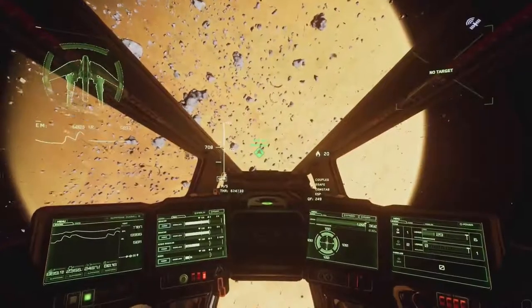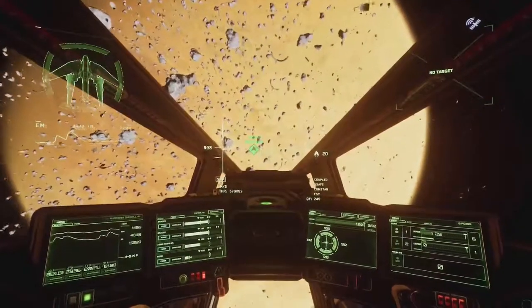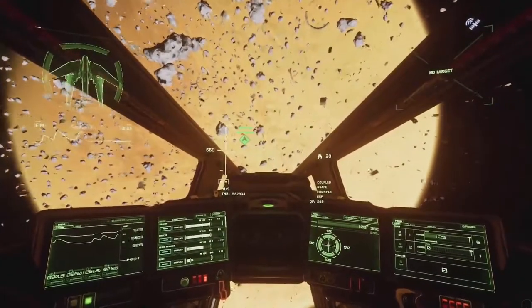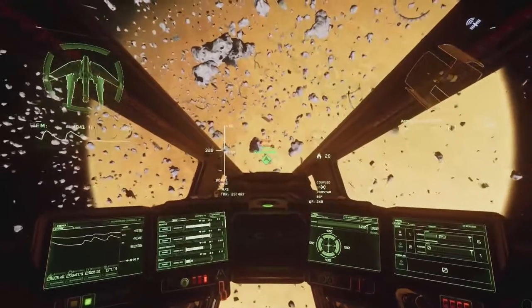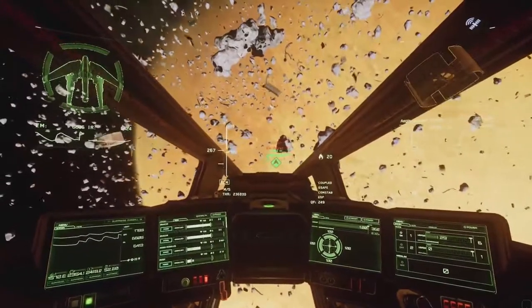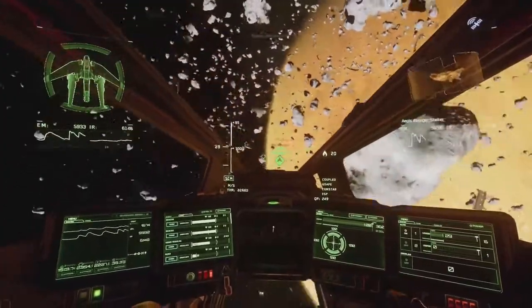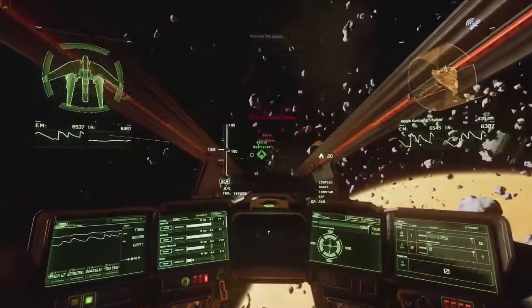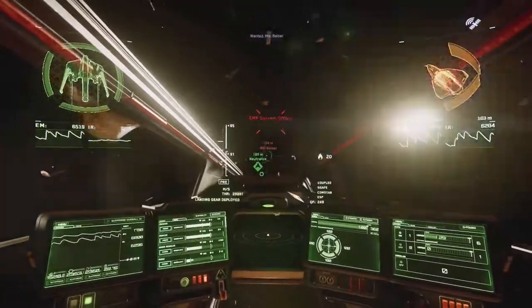We'll start with bounty missions. They're more geared towards players with single-seater ships or multi-crew ships that have turrets. Avoid the larger mercantile ships because they're too bulky and slow to follow and hit targets. Bounty missions are probably the best way to make money in terms of ease and barrier to entry, as most ships can do them. They're the shortest missions in terms of time commitment, and the AI is pretty bad and easy to kill. Your risk is really low because you don't have to risk anything other than your ship.